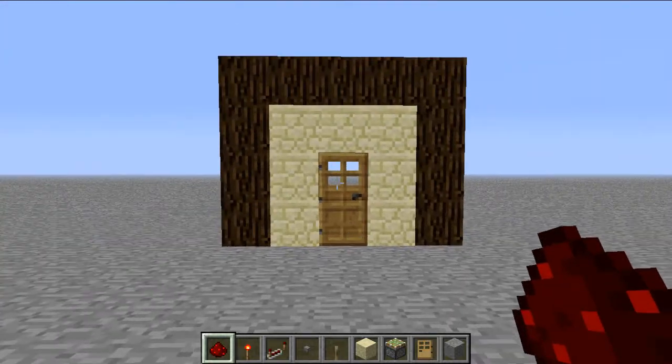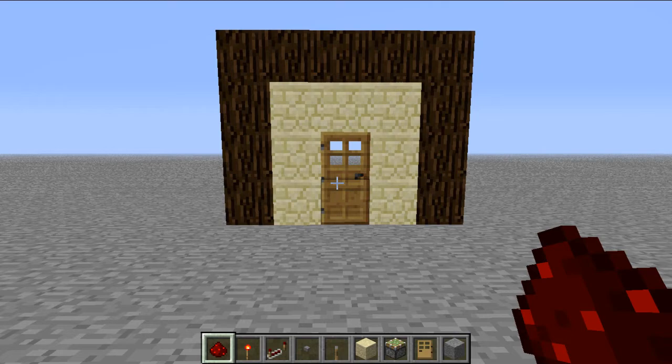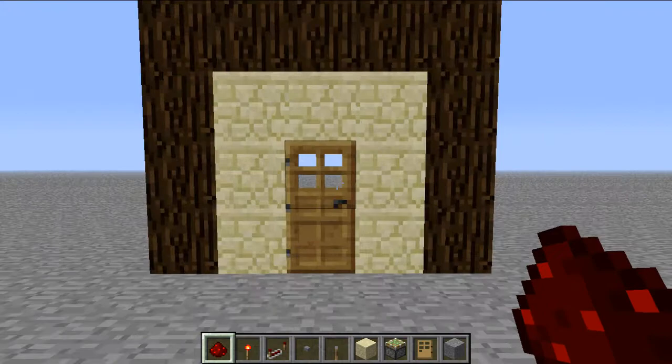Hey guys, it's Chris here and today I've got some sort of design idea for your front door. This is how it works: you walk up to the front door, right-click on it, and you walk through it.